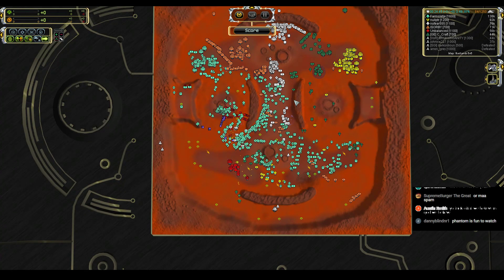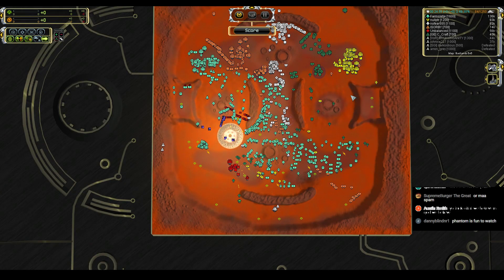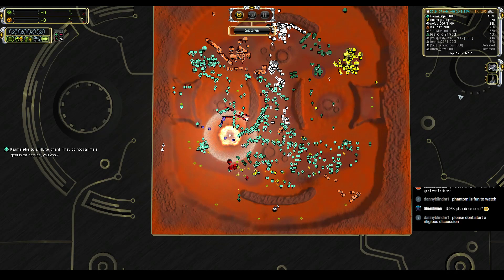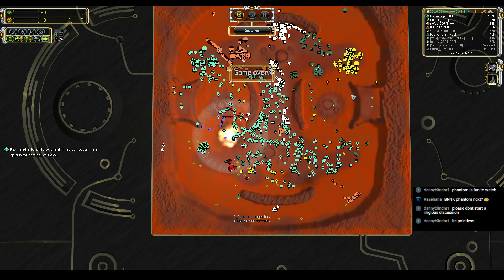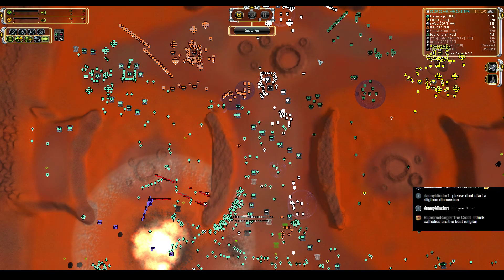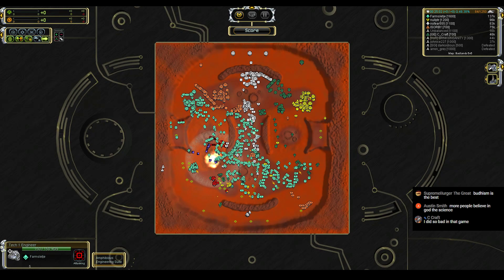I didn't realize the 1600-rated player was versus some of the lowest-rated players — Farms basically got to sit there and build all game. He's maybe a little high rank for the rest of the people in this one. That's not being a genius, that's ganging up when everybody's immobile. I should have been pinging the whole map every time I had a scout — that's a lesson here.